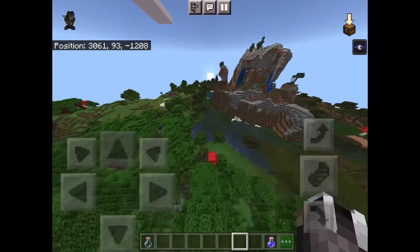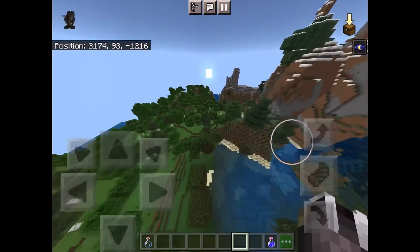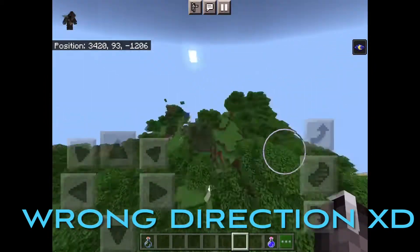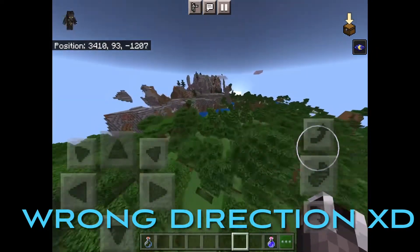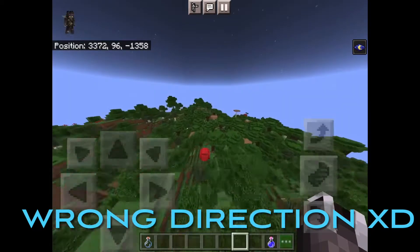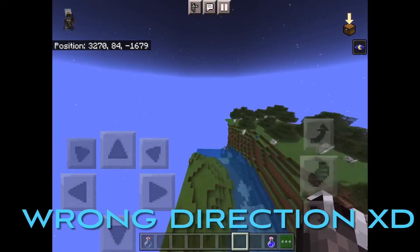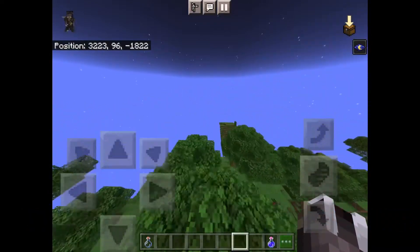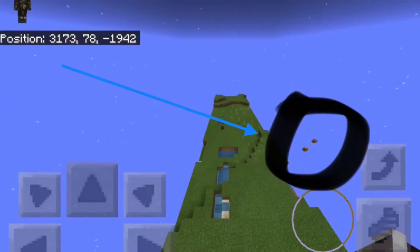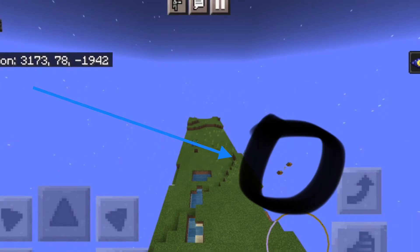That's weird — very weird. It's not another floating island, but what is that? I didn't realize this, but there were two chests — that's probably a dungeon. You guys should check it out; I'm not sure what spawner it is, but definitely worth exploring.